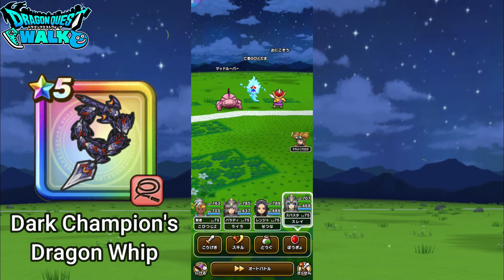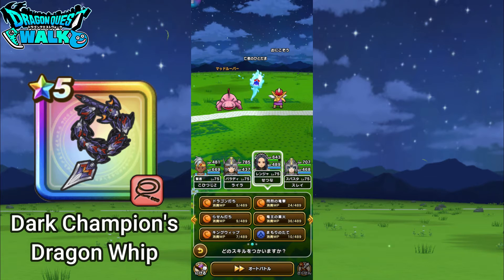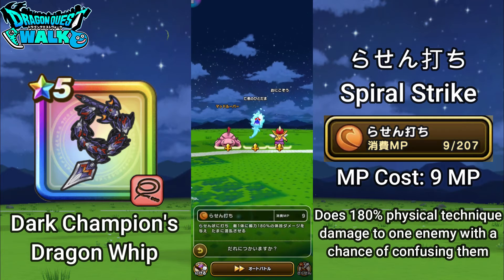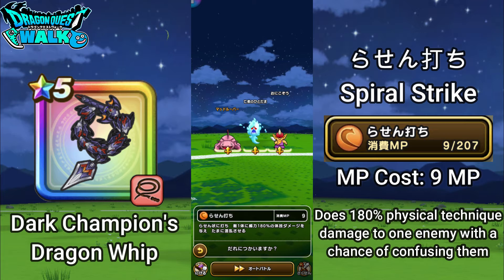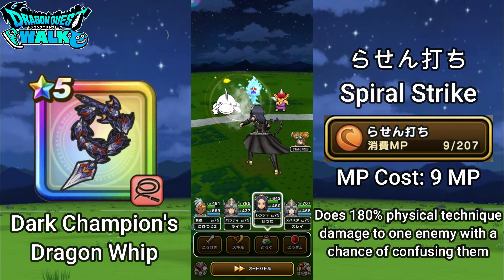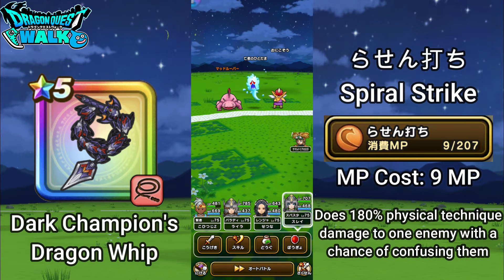Moving to the next ability — Spiral Strike. We've seen this before; the Superstar actually has this particular ability. This one does 180% physical technique damage and has a chance to cause confusion. It did critical hit damage but did not inflict confusion, though that's not a problem.